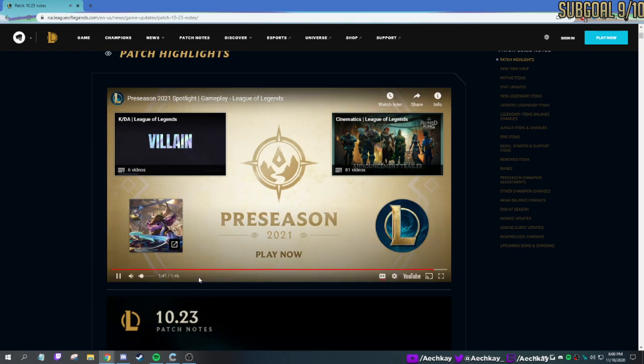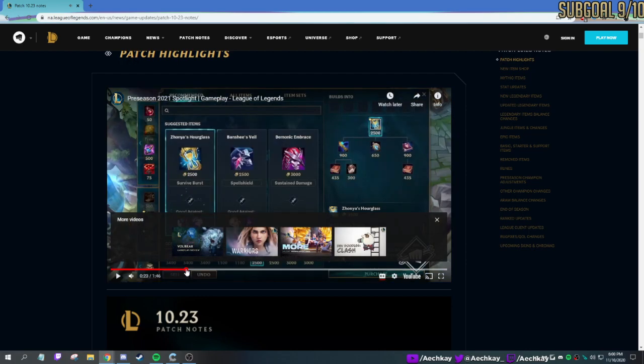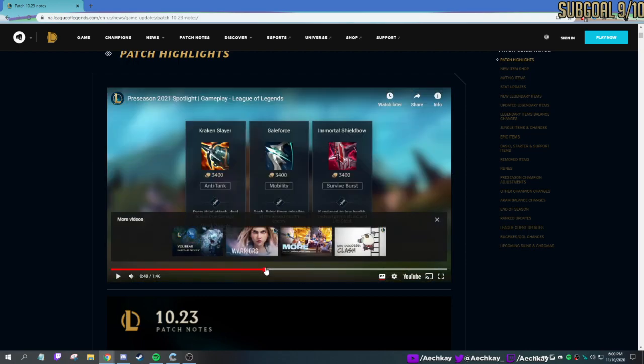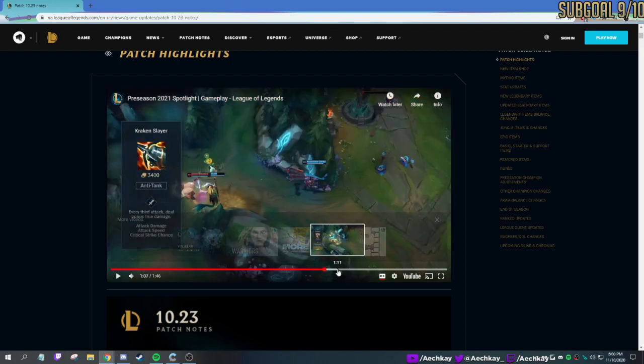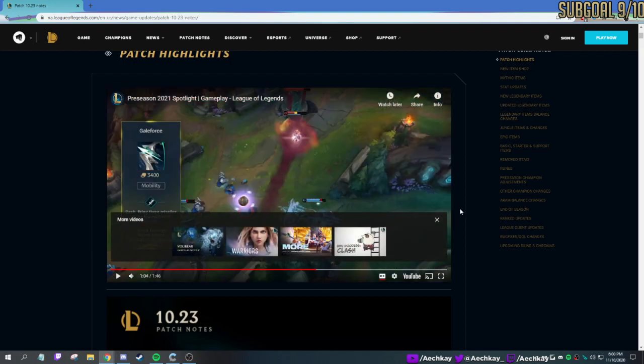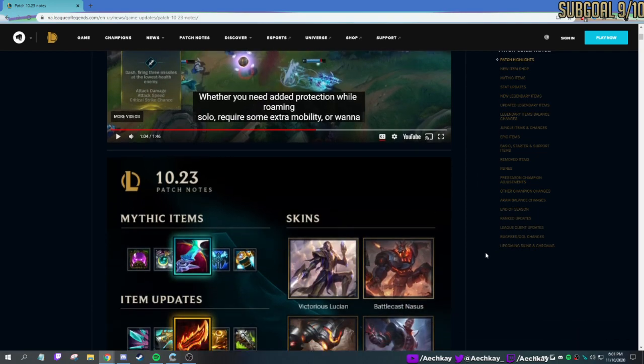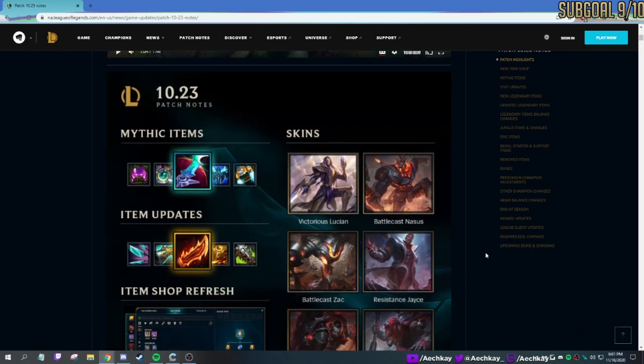Alright, very cool. So they showed off a lot of the items. New shop — did go over it a bit ago in a previous video. They use Jinx a lot. Jinx is now the main icon for the new League Wild Rift. They're using her instead of, I believe it was Ezreal and Ziggs. Jinx is just a bit more marketable, I suppose.